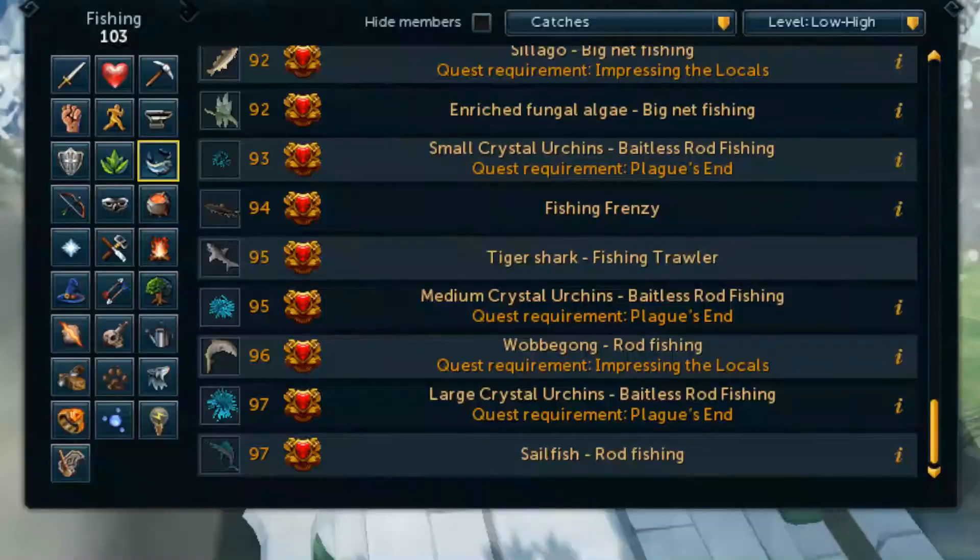Regarding the levels you need to access this location and get the Urchins, you're going to need 93, 95, and 97 Fishing. And also with the quest requirement of Plague's End.